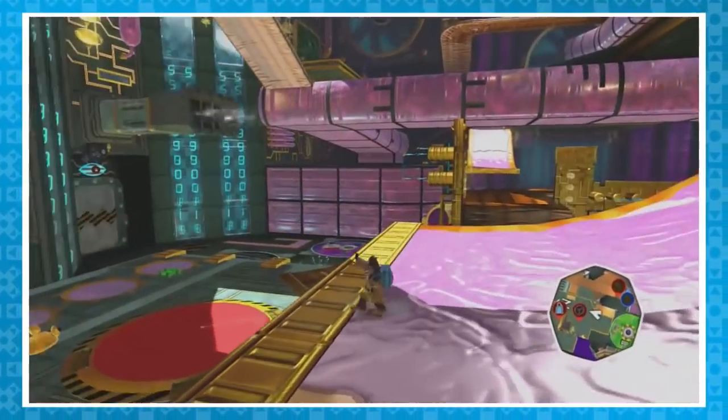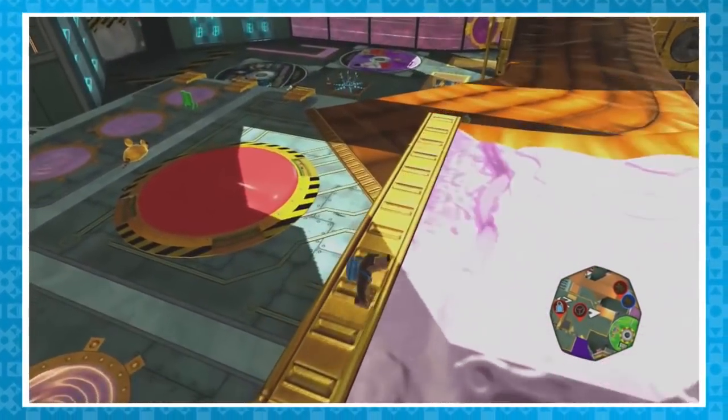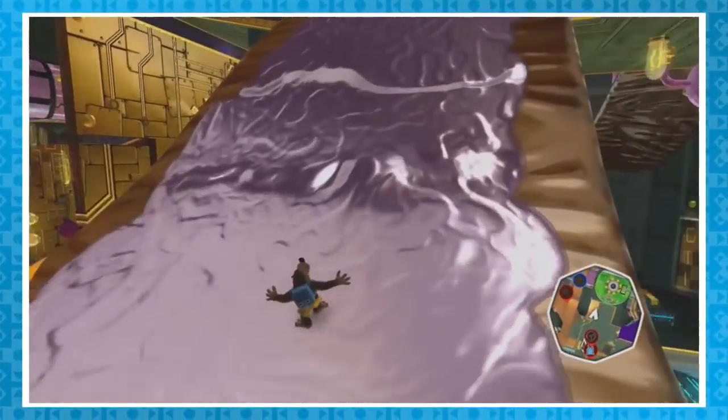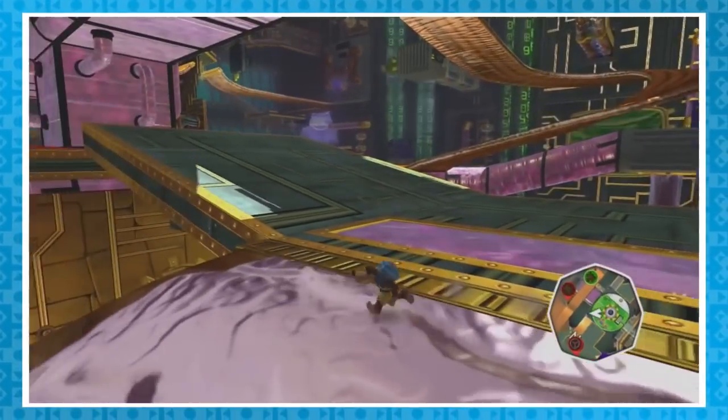Now for Banjo physics: whenever you jump on a slippery surface, Banjo will slide down it while screaming his head off. The game will keep Banjo sliding until he touches a non-slippery surface. The angle of the slippery surface doesn't actually matter, just Banjo's initial direction. That means you can slip up slopes like so.